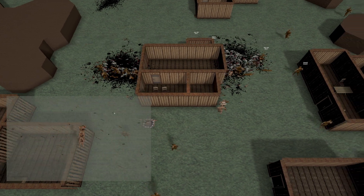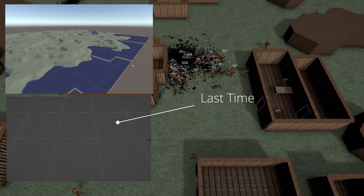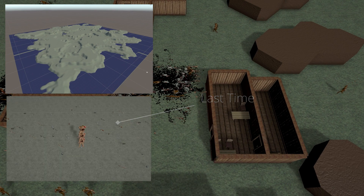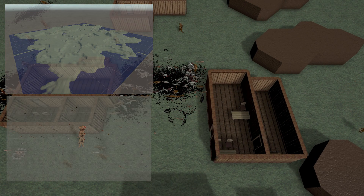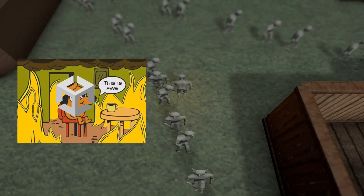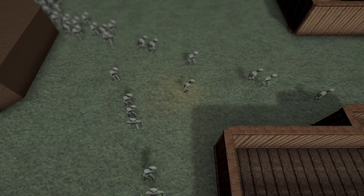Last time we were saving and loading world map chunks and items contained within them. Since then we've run full speed into a brick wall, thanks to committing the Unity game engine Cardinal Sin of actually using their provided solutions for literally any problem. The Unity navmesh system is, in my opinion, an abomination.